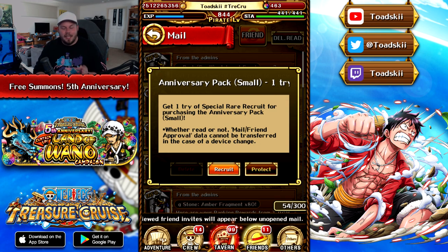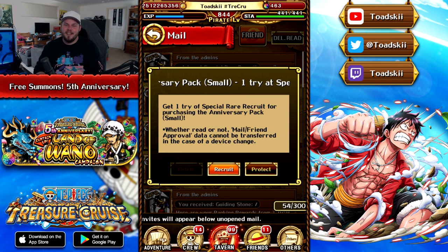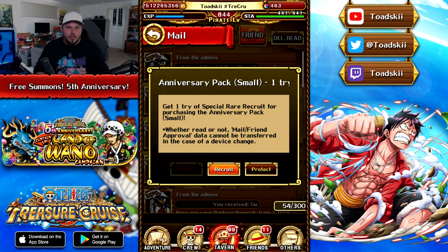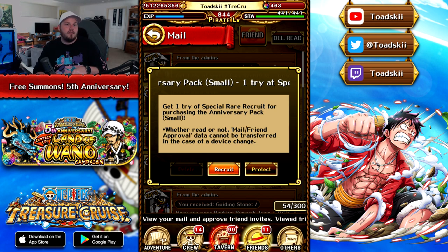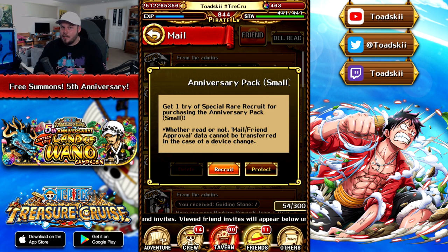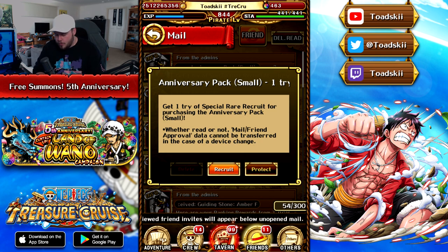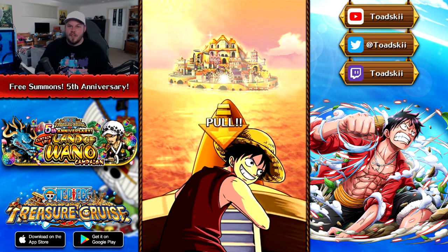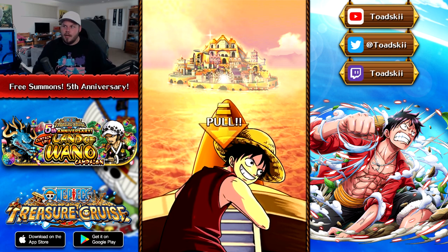I'm looking for Stampede Luffy — that's the only legend I'd consider new and usable at this point for me. I'm only missing Stampede Luffy and Kaido when he officially releases. Let me know down below in the comment section how your free multis have gone and if you purchased these gem packs, did you get anything good? So we'll do the small pack, then the large pack, then we'll get into our free multi and move through the other multis.